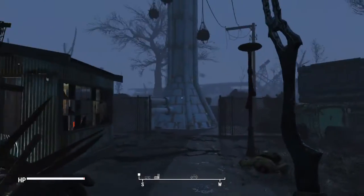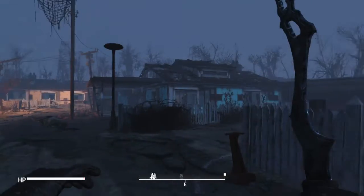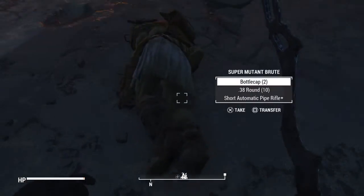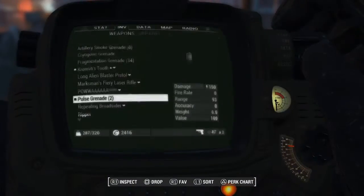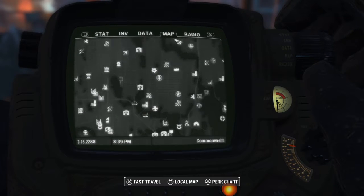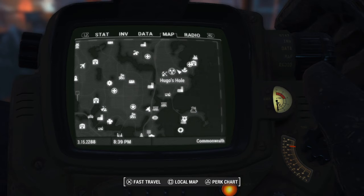What's up guys, it's TrinidadGamesH here, and today I'm doing another little finding thing — a location for something. So this is for the hazmat suit. Where I found my hazmat suit was over here in Hugo's Hole, so you can find it right there.